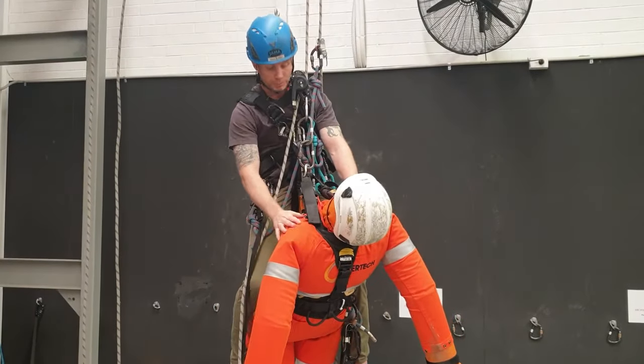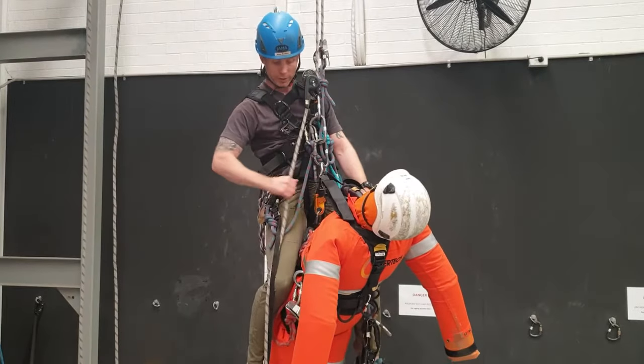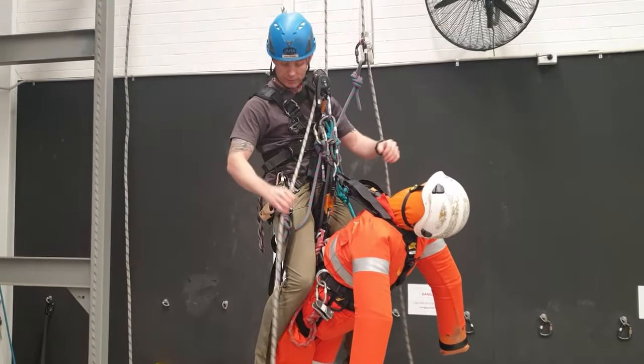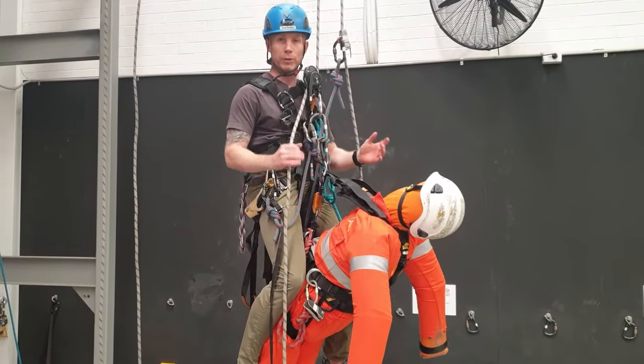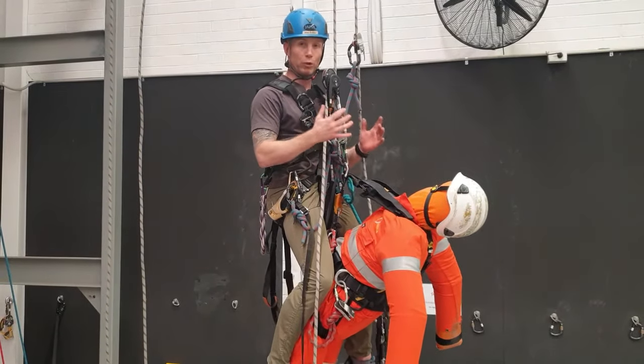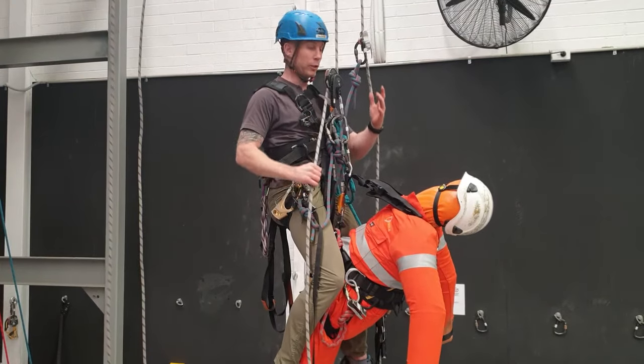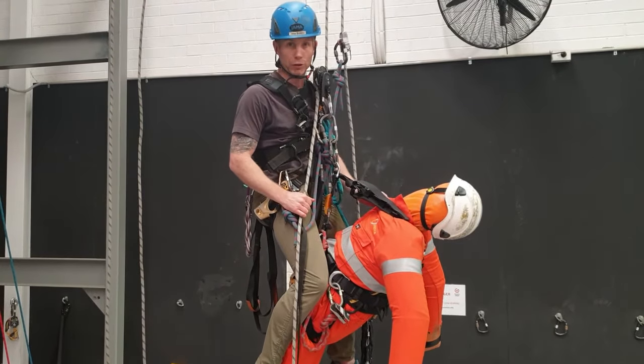Now I can get into a straddle position. Make sure this guy's okay, let's get him to the ground. One rope either side of me — makes things nice and neat. And before I come down, I've got to think that I've got the weight of two people on one descender. So if I was just to go as normal, I could end up shooting down the rope and having an uncontrolled descent.